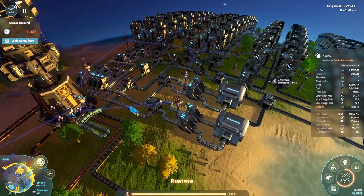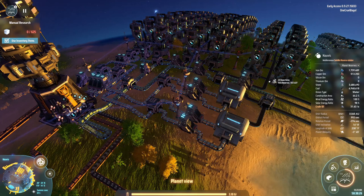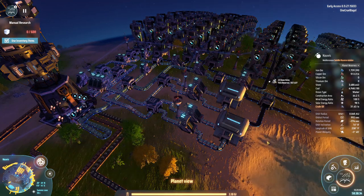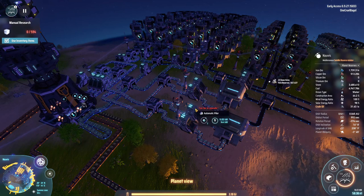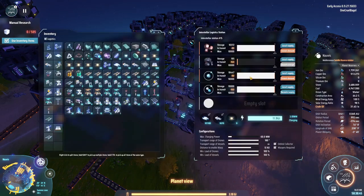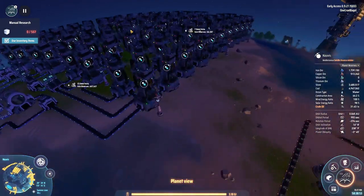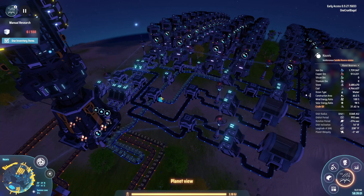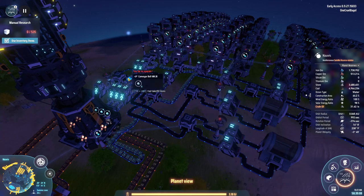So if I feed these two belts from here instead of having them going into some of these splitters over here — with a priority — I could feed them over here and put them into the back of the tower. That would also prioritise it quite well. So I think that's going to be an improvement I may or may not make. The thing is, it's not vital — this is working well enough. As you can see, we have crazy amounts of deuterium and hydrogen. We've got no problems with supply here whatsoever. So this only comes down to whether I want to make this system run slightly more efficiently.